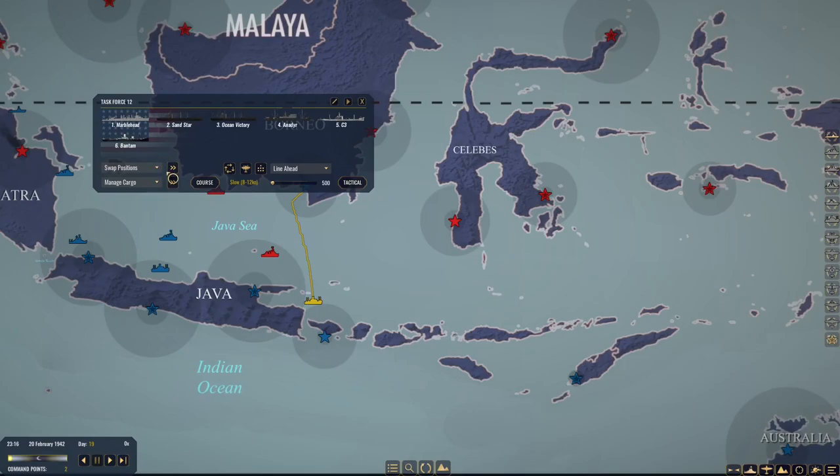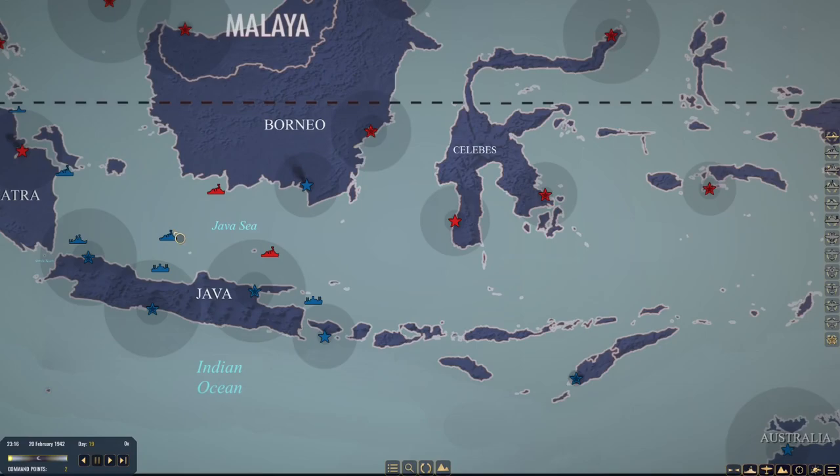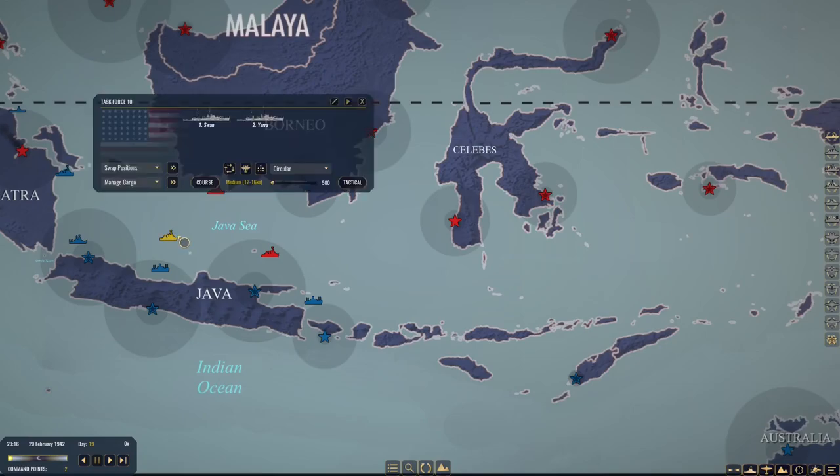Marblehead is with them, but I'd rather not get into a surface engagement with anyone at all. We're going to move the cargo ship out a little bit. Task Force 10 with the sloops, cutters, or destroyer escorts — whatever they are — they're beat up pretty bad, so they're probably both going to be released. We don't have the course set for them so they'll just come down here for now. It's going to take them a while to get down there because of how damaged they are. Fuel ship is heading back.